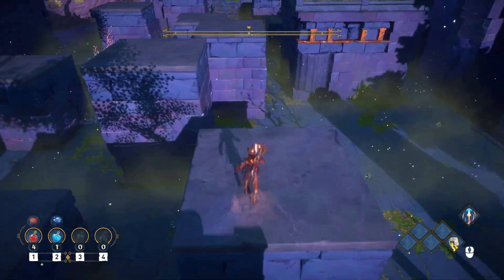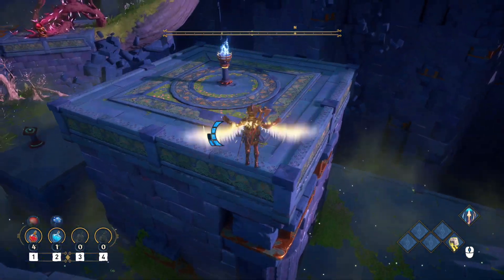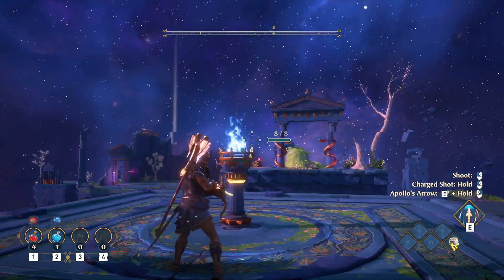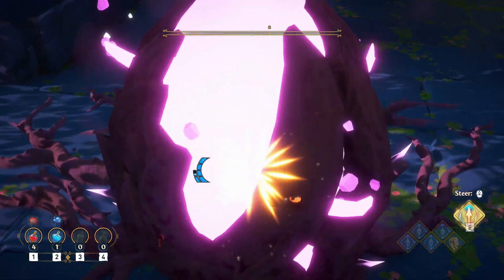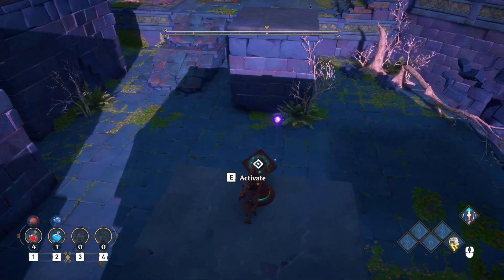Now we're going to hop across. What this does — that feather plate actually enables this fire right here, and it allows us to shoot that seed. So get behind it, use your Apollo arrow, right click, press E, and hit the seed. Not too hard. Now we're just going to drop down here and hit this control panel.